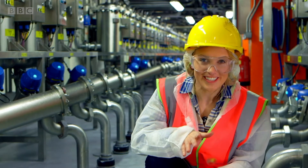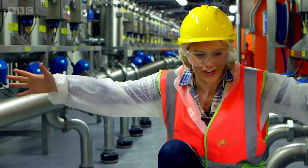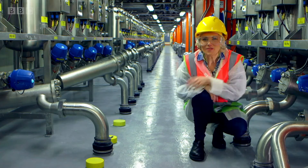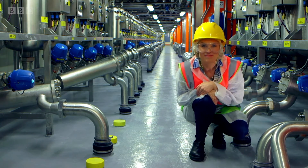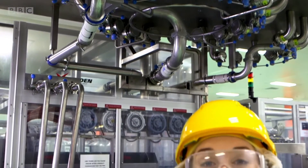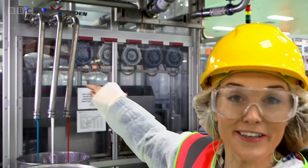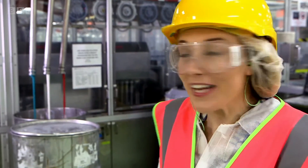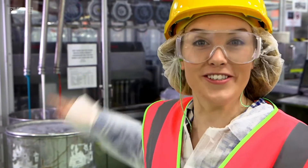Once the colour has been added, all the toothpaste gets pushed through these pipes that go down into the floor. Where do you think it goes next? It comes through the ceiling to the floor below, through these pipes. One pipe is carrying red toothpaste, the other blue toothpaste, and the last one white toothpaste.